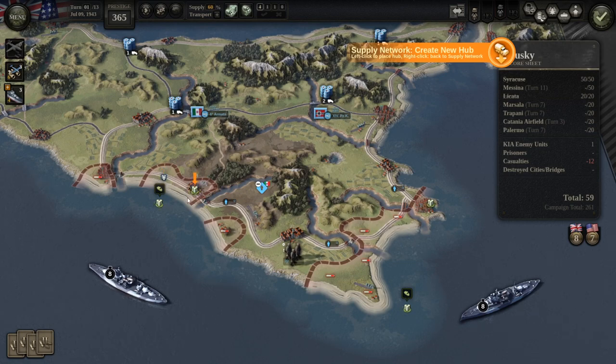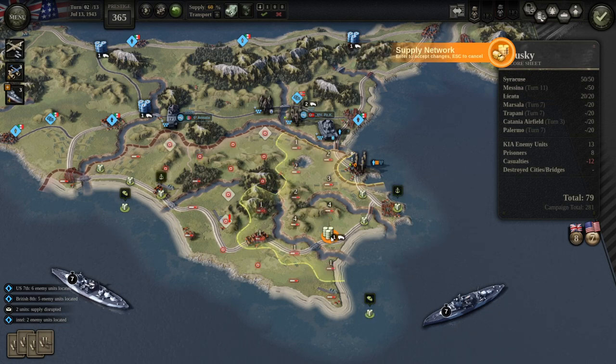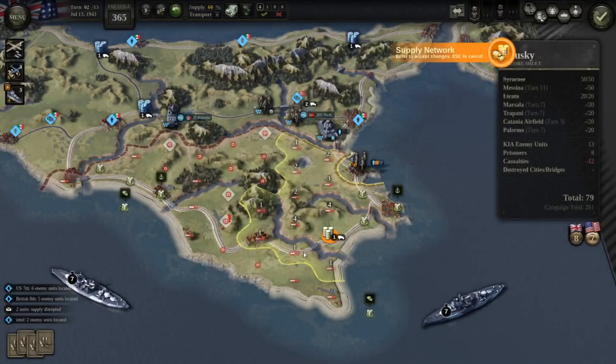You can place supply hubs within five movement points from any supplied railway hex. This is important — it's movement points, not hexes. So if you have rough terrain, you might not be able to place as far from your railway as you could on nice terrain. You can immediately see the supply value it provides — the higher the number, the better. With one truck, you can supply up to five movement points away. Adding trucks increases this: two trucks gives 8, three gives 10, four gives 11, five gives 12.